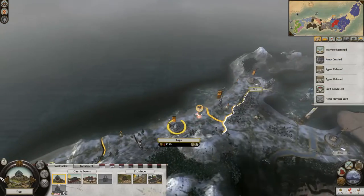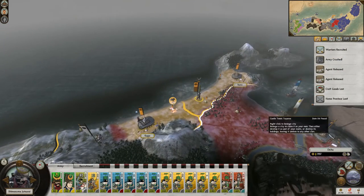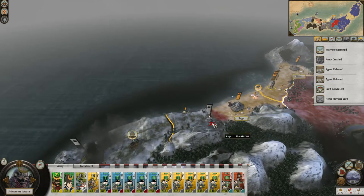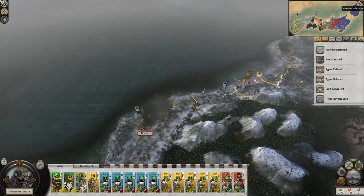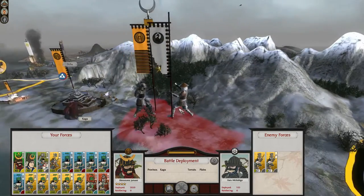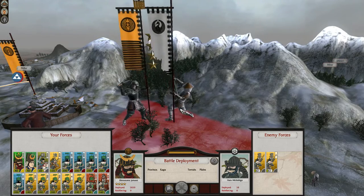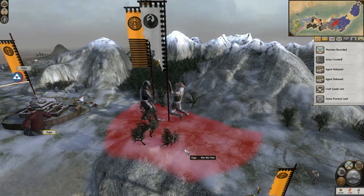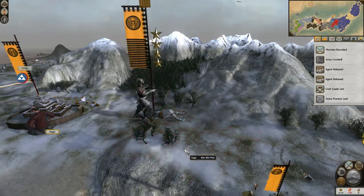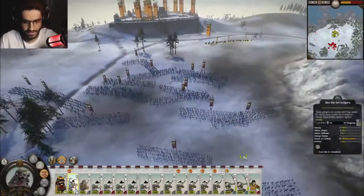By far the greatest weapon the Iko-Iki possess is their unique rebellion mechanic. Their Iko-Monk agents do not spawn the typical religious rebels, but rather Iko-Iki rebels who will transfer control of the province and themselves if they succeed in conquering it. This means they can weaken and eliminate other factions and expand at their own expense without even declaring war, all while expanding their military rather quickly. Similar to the Hattori, however, their starting position and early expansion opportunities leave them prone to multi-front wars, and the penalty to diplomatic relations brought by their religion does not help.